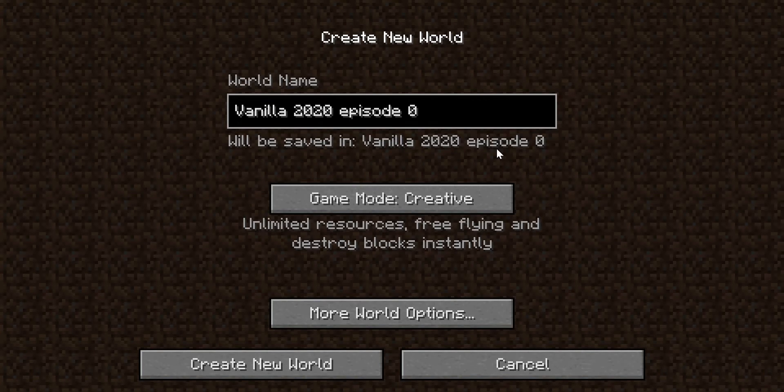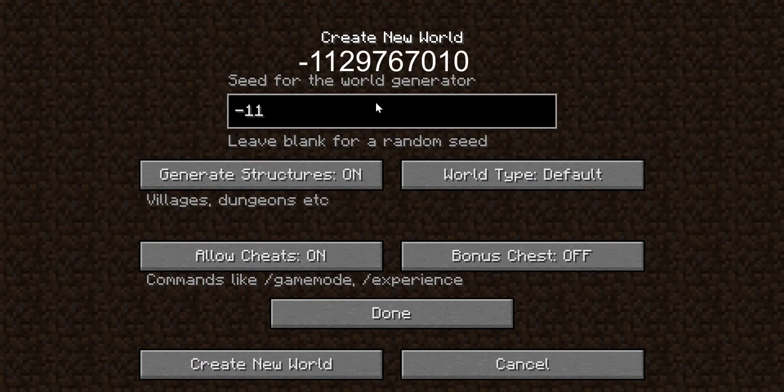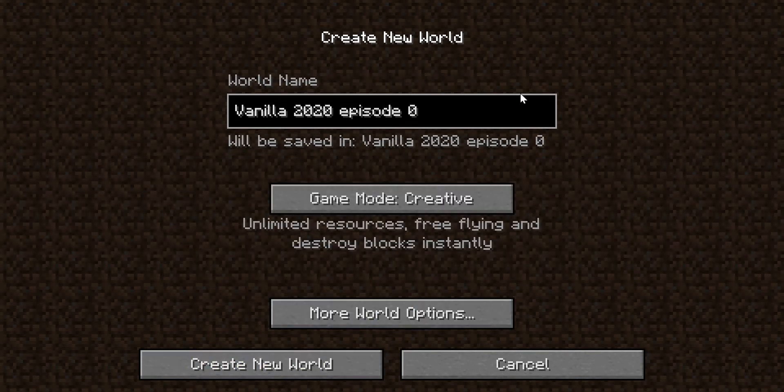Here I am in the create new world menu. If you want to follow along, I'll throw the seed up on screen — this is on the Java edition of the game, version 1.14.4. The seed is negative 1129767010. Sorry if there's a little weird noise — I just bumped the phone microphone. The way I record is I have my phone recording audio and my computer recording audio, and I pair those together for better sound.